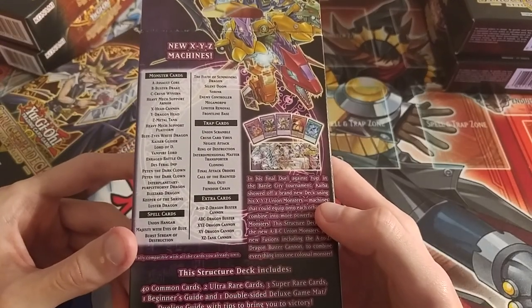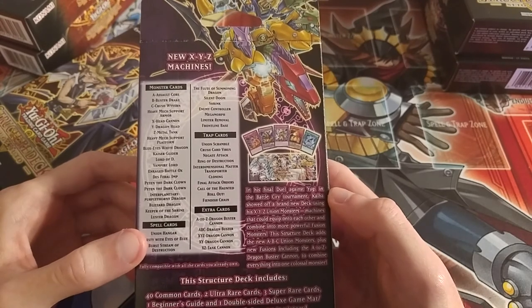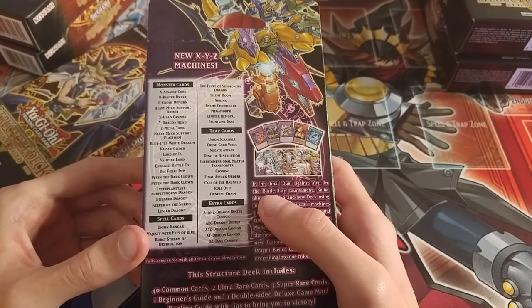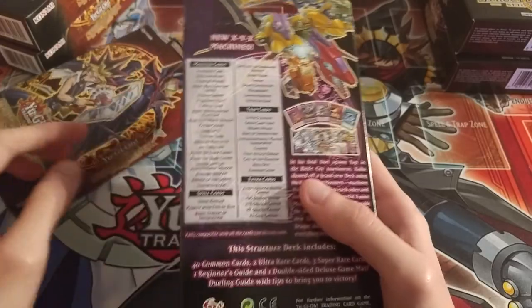I'll open the Kaiba deck first — it's of course my favorite because I'm a huge Kaiba fan. This has new XYZ machines, the new A-to-Z Dragon Buster Cannon, the new ABC Dragon Buster, and all the other new cards. My favorite part of this deck is that it has a new Blue-Eyes card too.